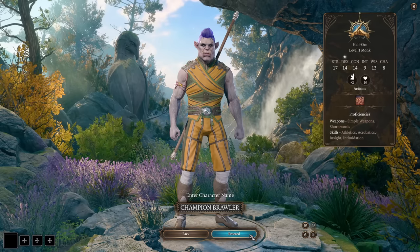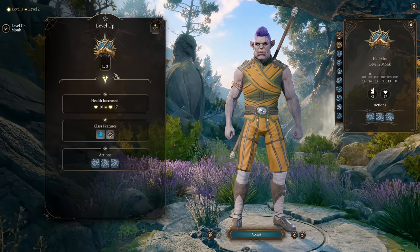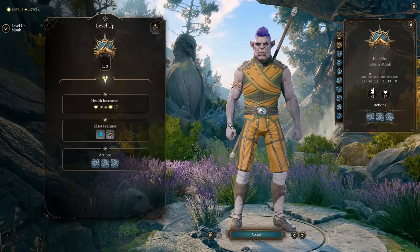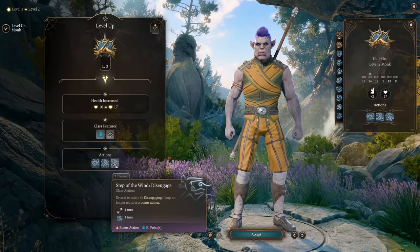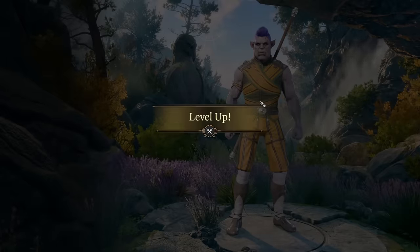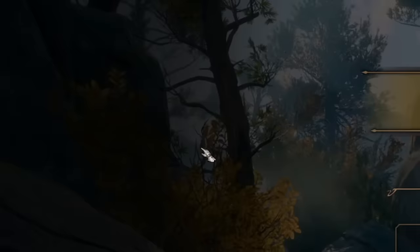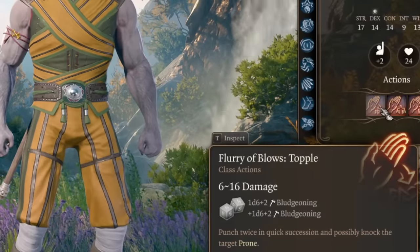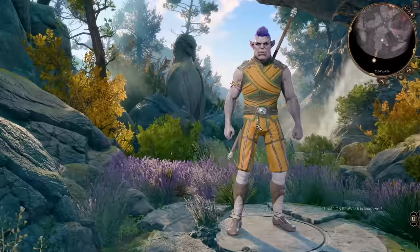Let's proceed to our game and make our champion brawler. You start as Monk. Level 2 gives more ki points, more movement when unarmored, and bonus actions like Dash, Disengage, and Deflect when using ki points. At Monk level 3 we pick our subclass — we're going Way of the Open Hand, which gives us Flurry of Blows.